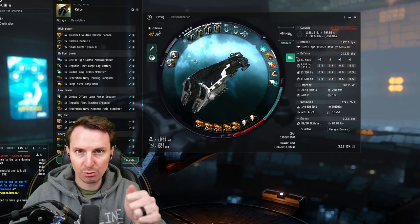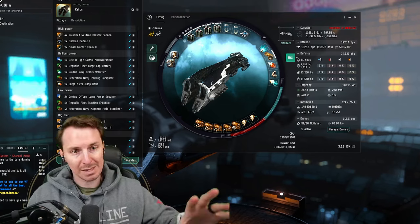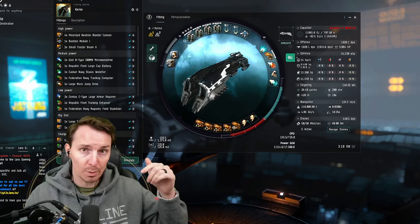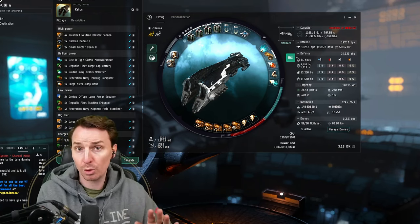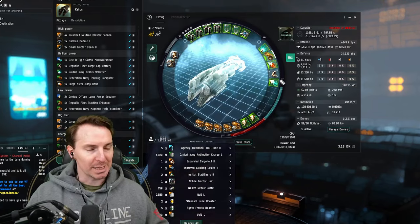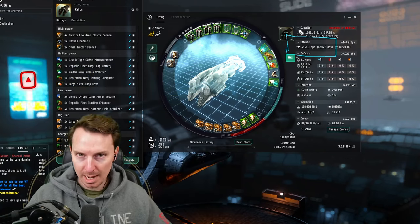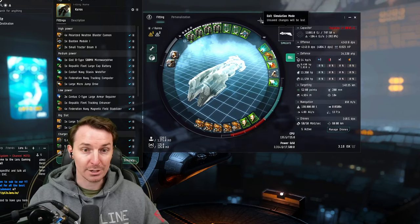Before we get into the fit itself, why to use the Kronos is very important. The mobs throughout the Crimson Harvest event drop really awesome loot, but the main loot pinata is at the very end — there's a battleship. You have to win the DPS race against the inevitable ships that are going to warp on grid to you. We also have a fit for the Proteus if you can't fly Marauders — it's much cheaper. But you clicked on this video because you want the big DPS. If we simulate this ship, we are going to get 41,000 DPS with blasters. It will be almost impossible to out-DPS you with these numbers, guaranteeing you get that battleship killed and the big loot.